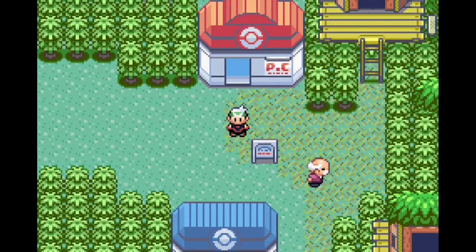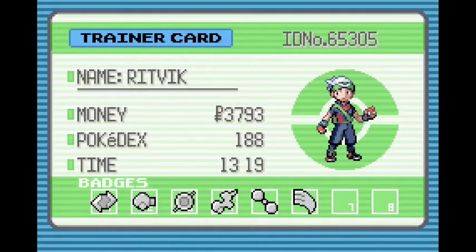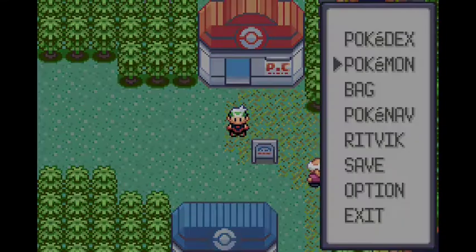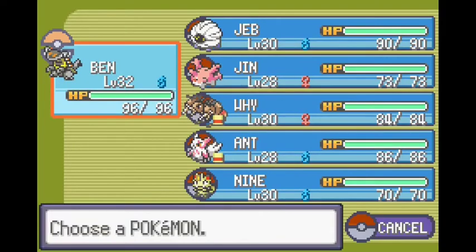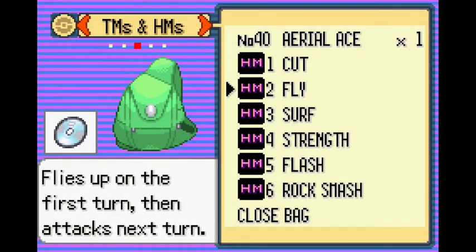Last part we beat the flying type gym and we have 6 badges now. So in this part I think it's not a good idea to go for the monster gym just yet. I think we'll take out Team Magma this part.